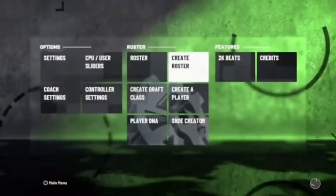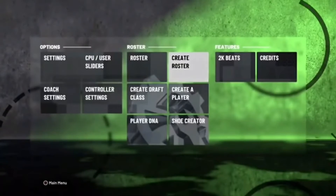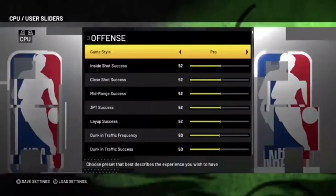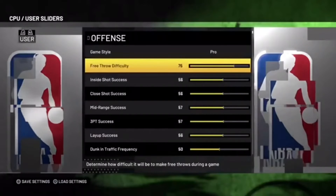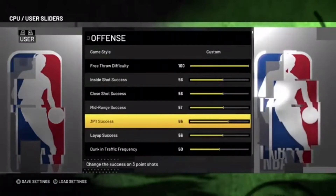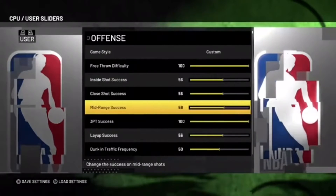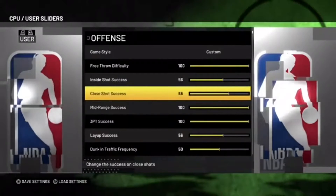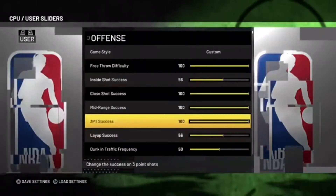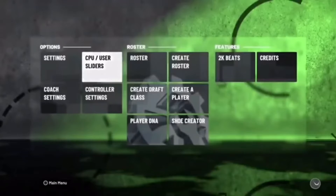Once the upload is complete, hit OK. When you get back to the main screen and the ball is spinning, don't do anything yet — head over to the Sliders. Once you're in the sliders, make sure you take it off CPU and put it to User. Then turn up your three-point success, your mid-range success, and your close shot success — basically turn up all three shooting sliders.